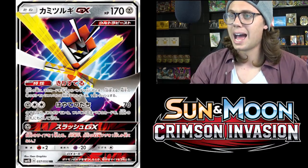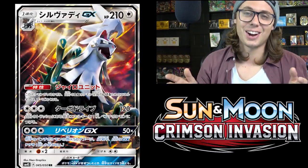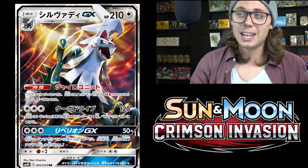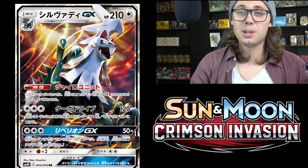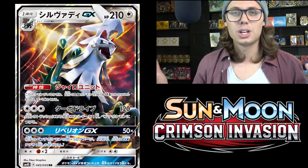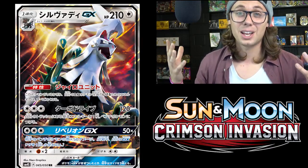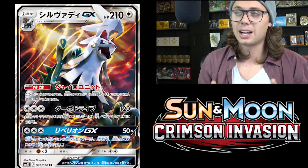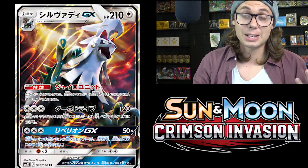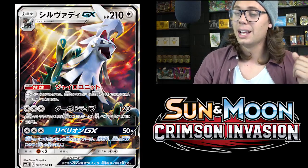At the number two spot, we have Silvally GX. It evolves from Type: Null, it's a Stage 1, 200 hit point, Colorless GX Pokemon with an ability and two attacks. I think this thing is just totally sweet. It's Colorless, so you can play it with any type of Pokemon. It's a very splashable card, and a lot of archetypes have potential to just be built from this thing alone. Silvally GX just has a lot of potential for the game as a whole — Expanded format, Standard format — this card has potential written all over it.